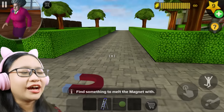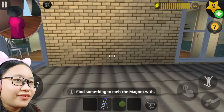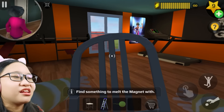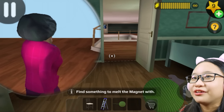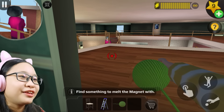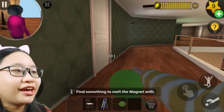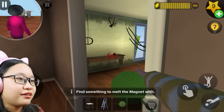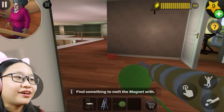I feel so stupid. How do we melt a magnet? Let's go upstairs and find something new — like the steel chair, though I don't think that'd be helpful. Where's Misty? Oh she's right there — hi Misty! Can she see me from here? She's blind! Okay good, she can't see me. Let's check this room — is there something new?